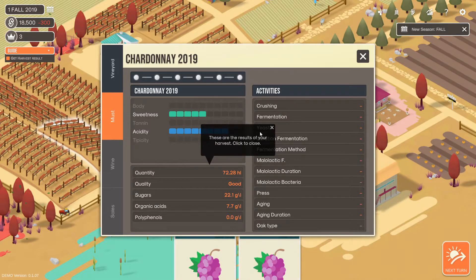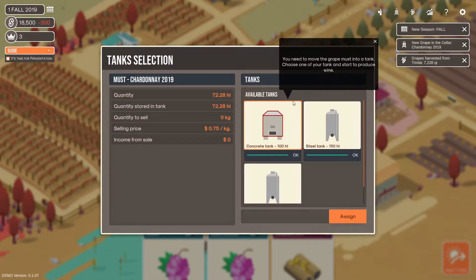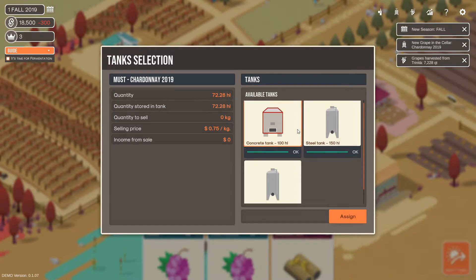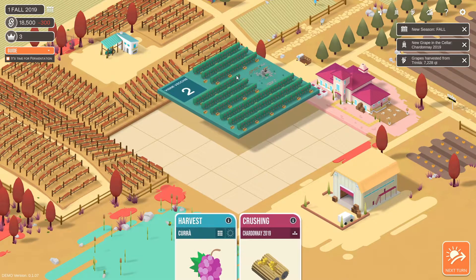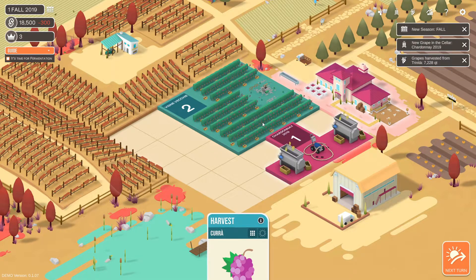These are results of your harvest — click to close. Grapes harvested. You need to move the grapes into a tank. Choose one of the tanks to start and produce wine. We'll pick one of these, assign them. We have this — put that down. Crushing. New season fold, new grape in the cellar: Chardonnay. Grapes harvested — Trinity.